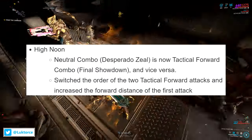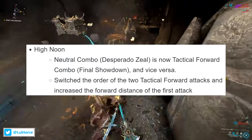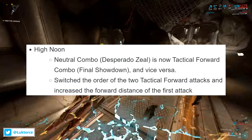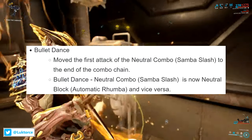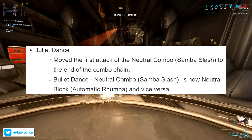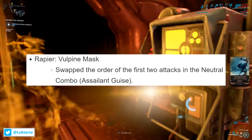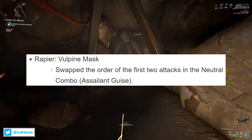For High Noon, the neutral combo Desperado Zeal is now the Tactical Forward Combo Final Showdown, and vice versa. They've also switched the order of the two tactical forward attacks and increased the forward distance of the first attack. For Bullet Dance, they moved the first attack of the neutral combo Samba Slash to the end of the combo chain, and the neutral combo of Samba Slash is now neutral block Automatic Rumba, and vice versa.